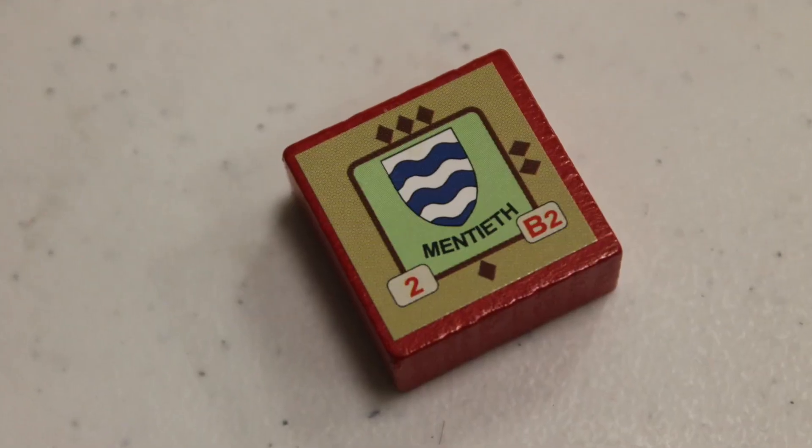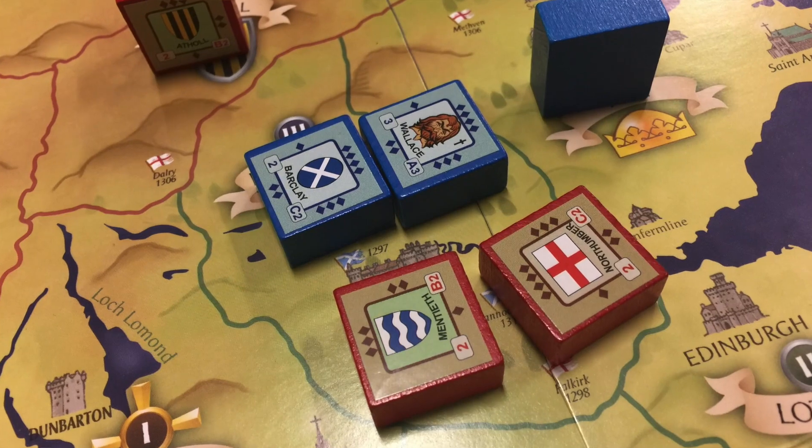I'd put Hammer of the Scots between those two, probably closer to Napoleon. I really enjoyed it. I love that your units are both what you fight with and what you're trying to capture — it creates really interesting strategic choices. You have to think: I can attack here, but I'm leaving this castle exposed; if he moves in, he'll capture that noble, costing me both a point and a fighting unit.